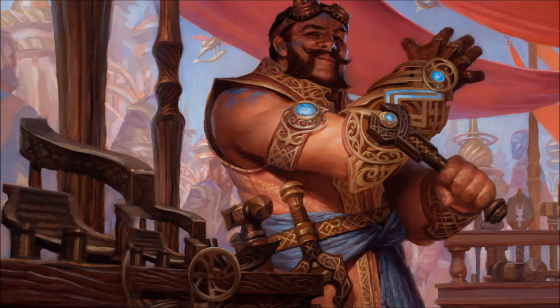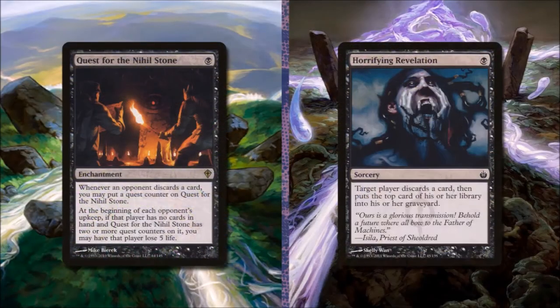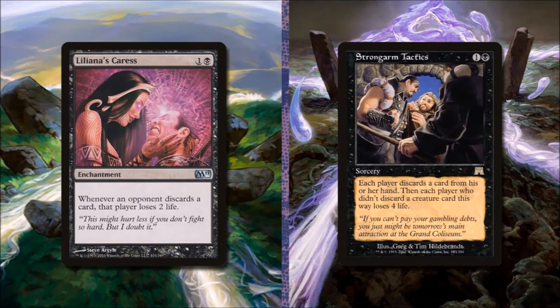This deck was built on a budget, but here are some deck betterments and improvements you might want to consider. We suggest adding Quest for the Nihil Stone — for 1 black mana it's an enchantment. Whenever an opponent discards a card, you put a Quest Counter on it. At the beginning of each opponent's upkeep, if that player has no cards in hand and Quest for the Nihil Stone has 2 or more Quest Counters on it, that player loses 5 life. To add it, we're going to remove Horrifying Revelation. Let's also add Liliana's Caress for 1 and 2 black — whenever an opponent discards a card, that player loses 2 life. And let's take out Strong Arm Tactics, since it has a chance of hitting us and causing us to lose 4 life if we don't do it right.